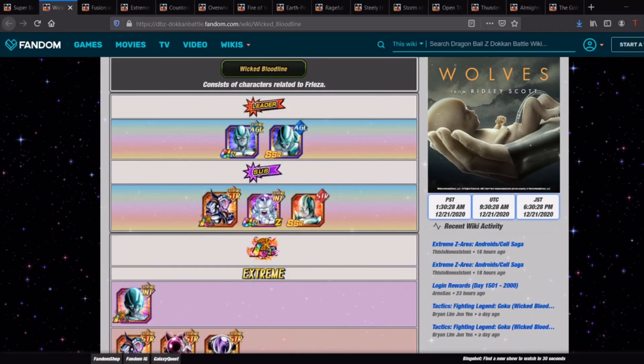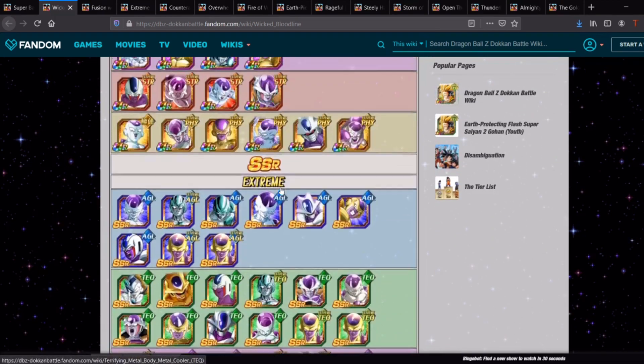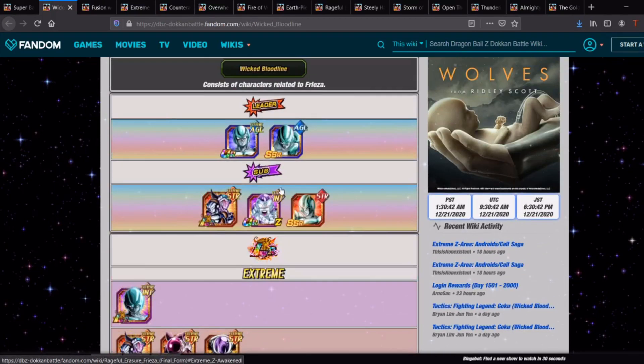Hey guys, MasteryNgan here bringing you another Dragon Ball Z Dokkan Battle video. Today we are going to be looking at the team building guide for the Wicked Bloodline stage of Super Battle Road. This one has a lot of options, so we're going to be going over the top picks and honorable mentions as always. If you feel like there are any units I miss or didn't talk about enough, let us know in the comments.